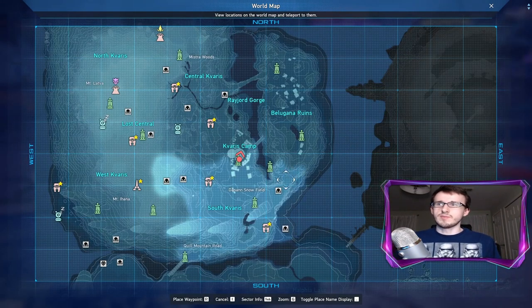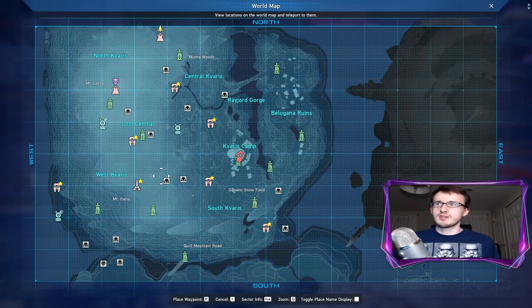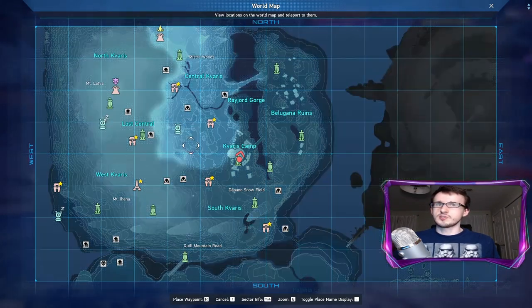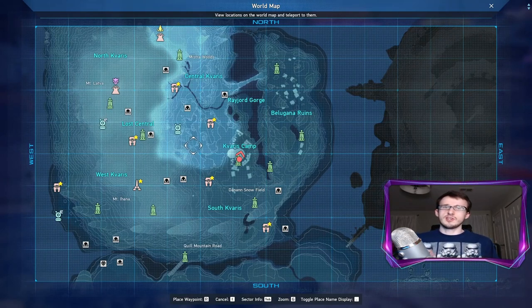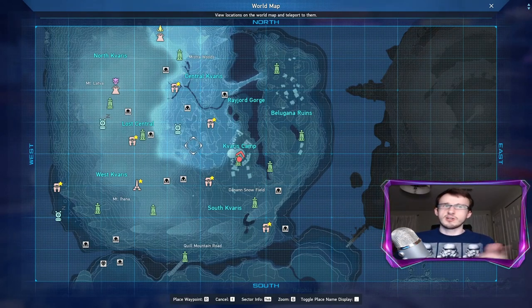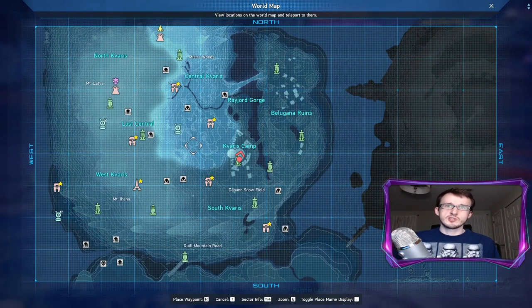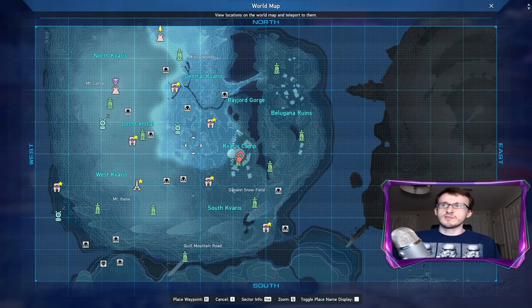Here we have the map. All of these white enemy icons are the veterans that I marked out that are currently in Kaveris. I say currently because in Rotem we gained some and lost some over time, or they changed due to seasonal events, so just be aware that these might vary in the future.